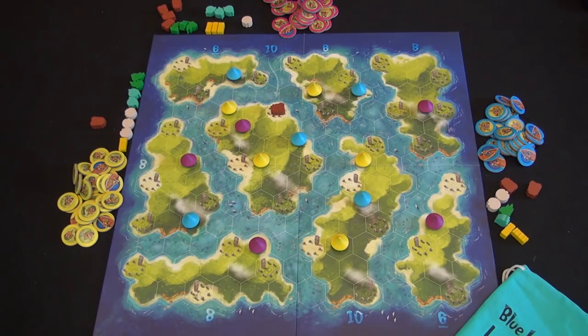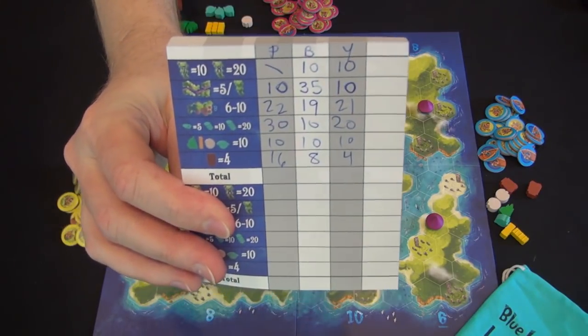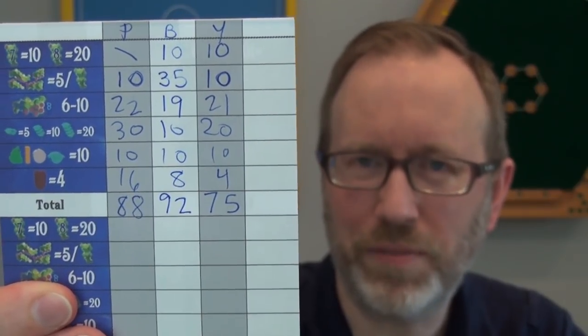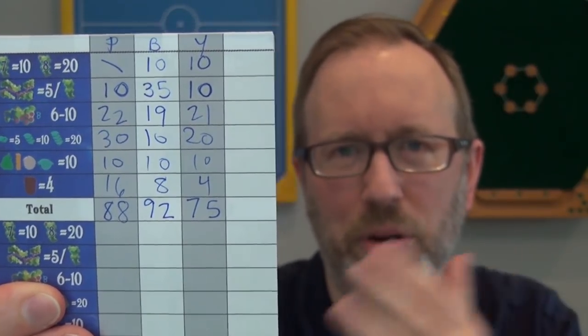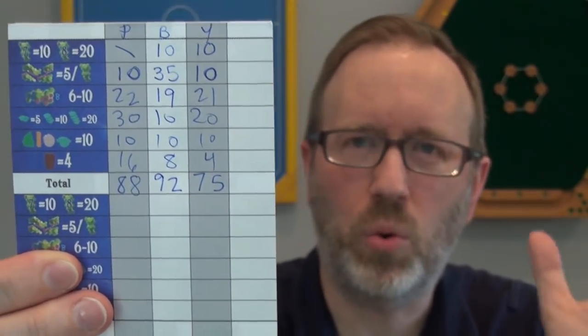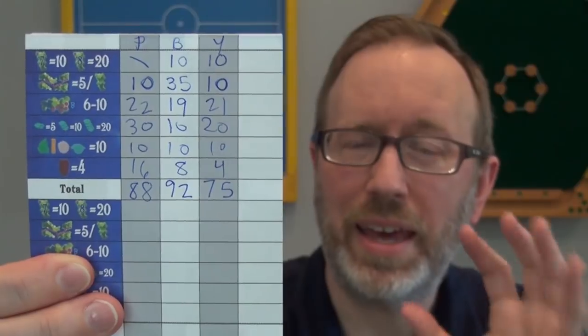You sum all those numbers up and see who's ahead. At the end of the exploration phase blue is slightly ahead of purple. Yellow kind of fell off — didn't concentrate on goods, links, or majorities — so they have some ground to catch up in phase two, the settler phase.